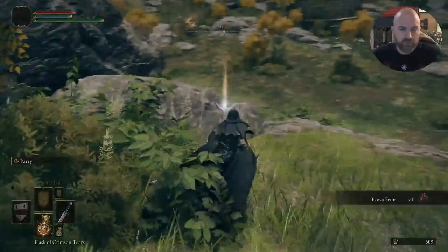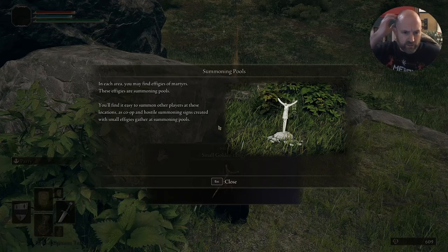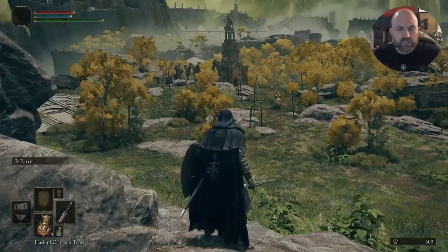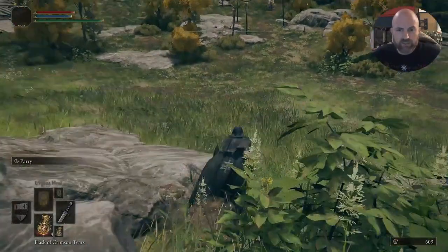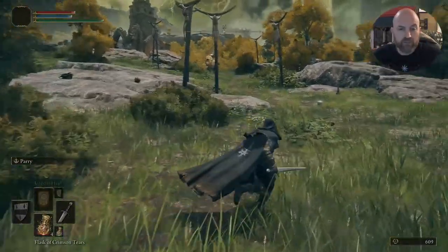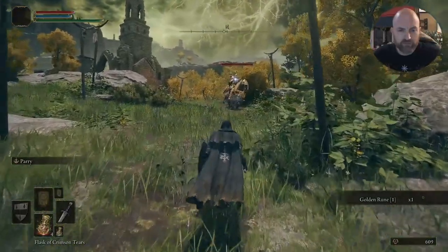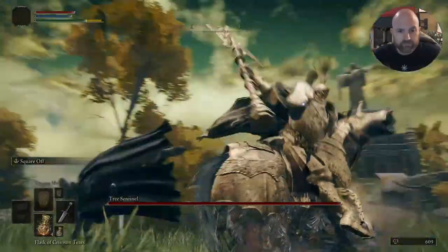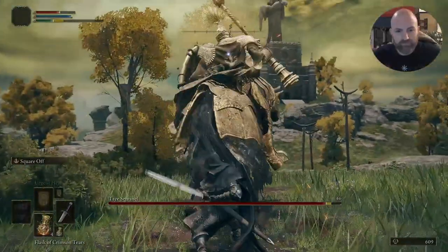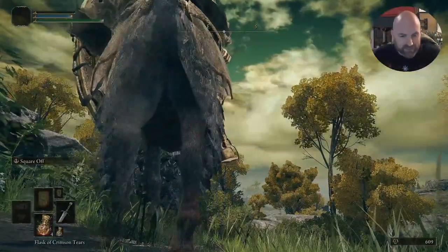I'm going to be picking up stuff as we go and it will become relevant later on. These effigies are summoning pools — you'll find it easy to summon other players at these locations, but I don't think I'm going to be doing that. That church there is our goal but there's a great big dude there who is pretty famous. We can try and fight him but he'll probably kill us. Let's just try it — see if my Dark Souls skills will come into play. Yeah, no.